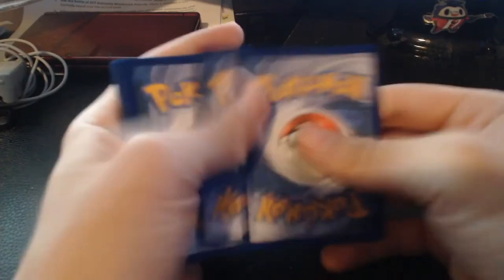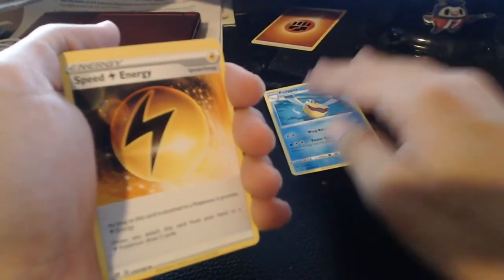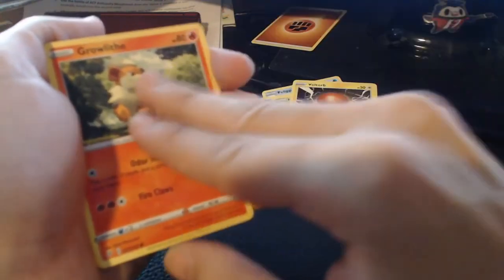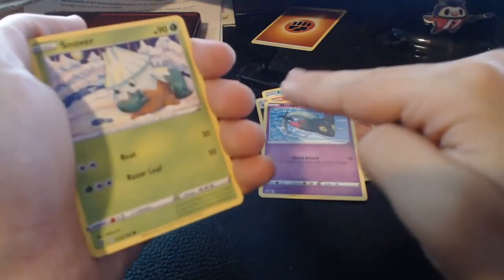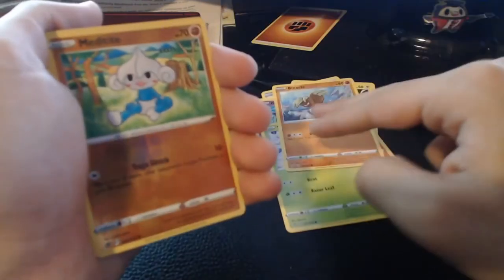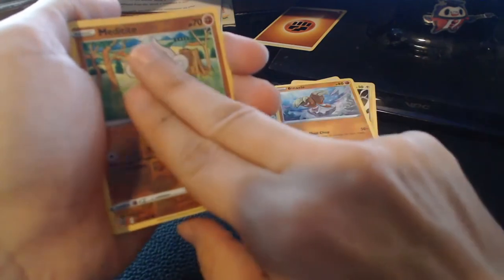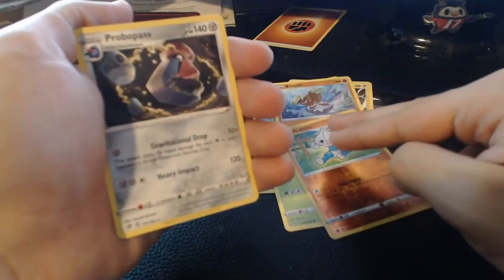Next pack — Fighting Energy on the back. Pelipper, Speed Electric Energy again, Metapod, Voltorb, Growlithe, Dreepy, Snover, Binacle, Meditite as our reverse. And what have we got — a Probopass. Nice.